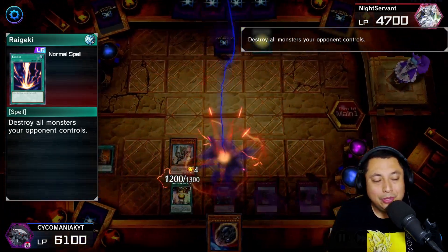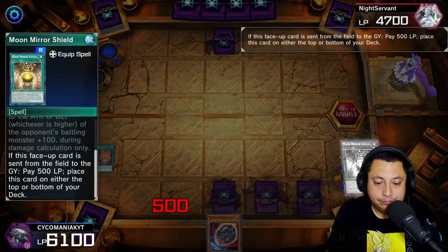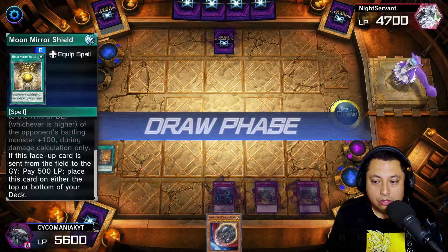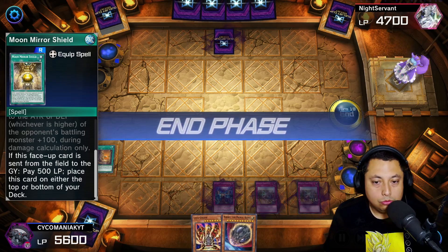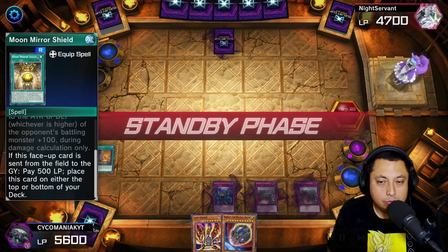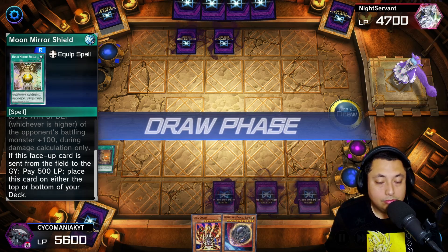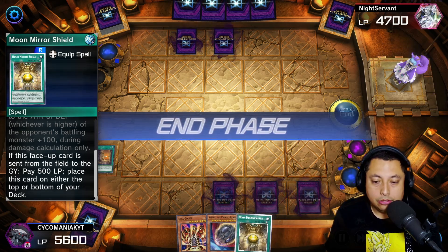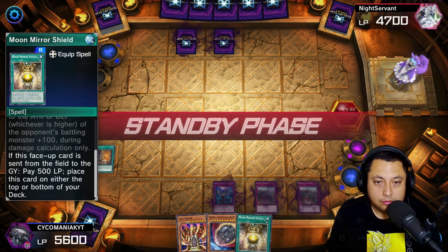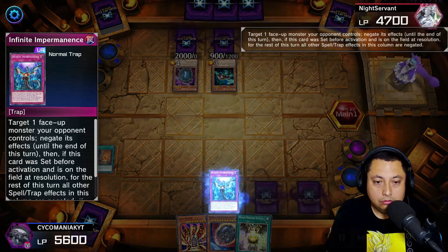Raigeki — we don't have any more monsters right now. We can't get them back because of Necro Valley, but we stumped some of their attempts. Lava Golem — cool. They don't have anything either, but now they can special summon so if they do I can either Nib or Lava them. They send another face-down — Moon Mirror Shield, fantastic, can't do anything with it right now.